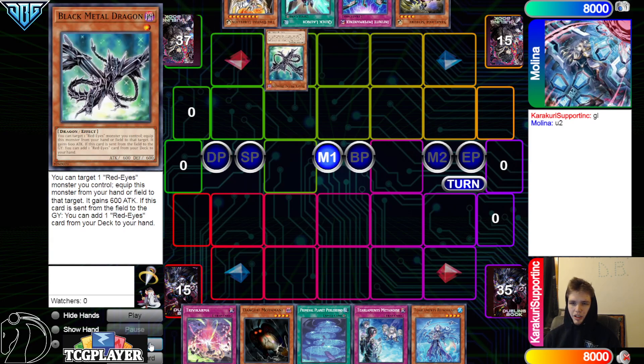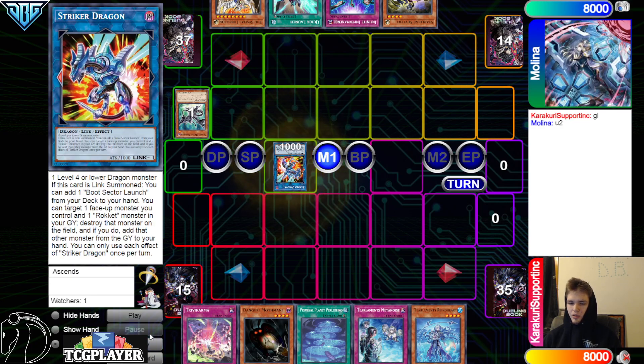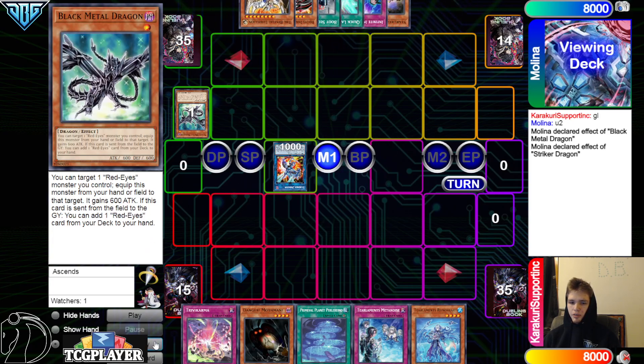They're gonna go normal summon Black Metal Dragon, link that off into Striker Dragon, then activate the effects to search Boot and then search out Red MD. It's okay to draw Saferd plus Black Metal because you can summon Saferd with Red MD if you want.